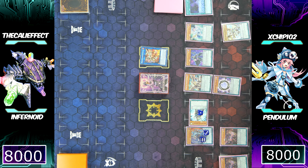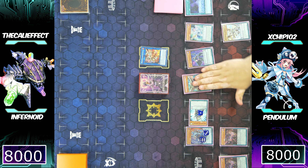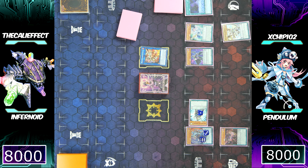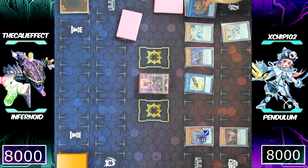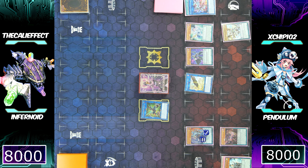It kind of doesn't matter though — Chip has another way. He's going to use Darkwurm for a link summon into Guard Dragon LP. Now he can use Endamian and Electromite for a link summon — he's going to switch extra monster zones and go right into Triple Burst Dragon!